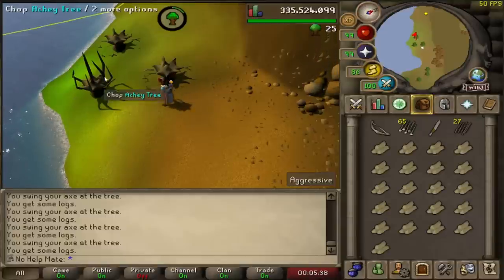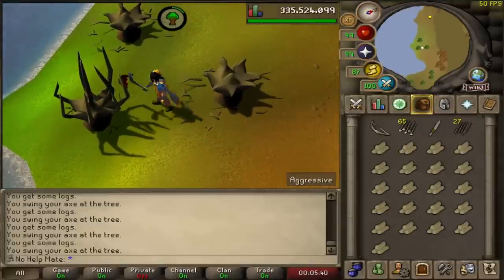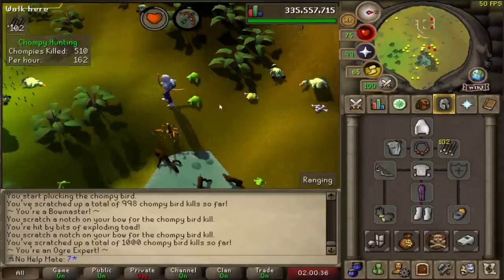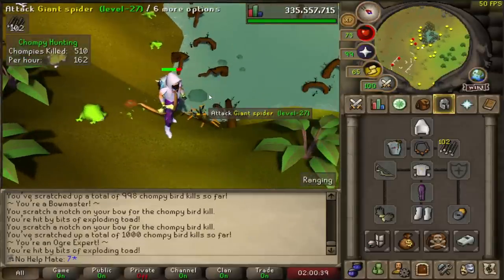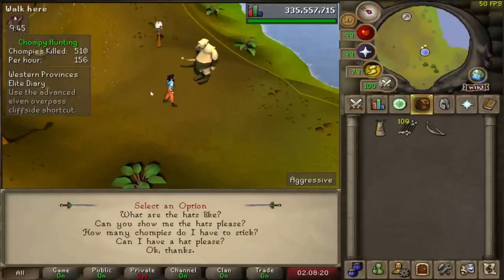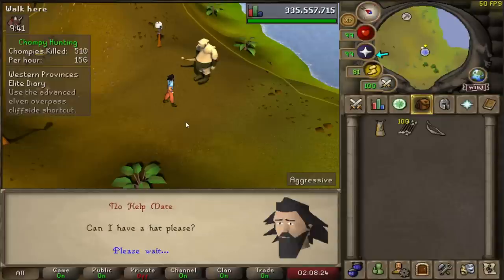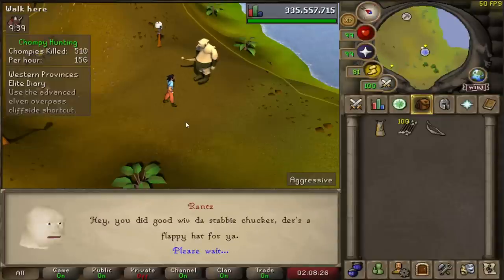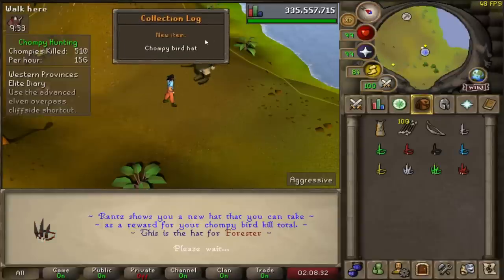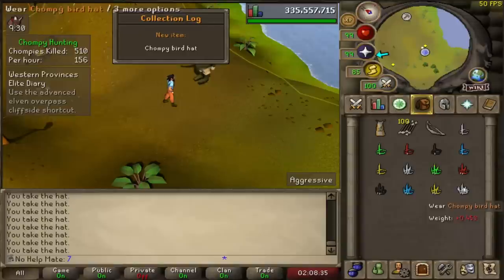We just hit a thousand KC at the chompies. I think that's it now. If we go ahead and talk to Rance we can claim our free hats. Can I have a hat please? You show him your bow and he gives you all of the hats.